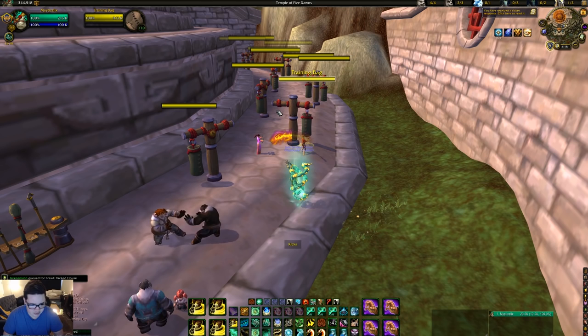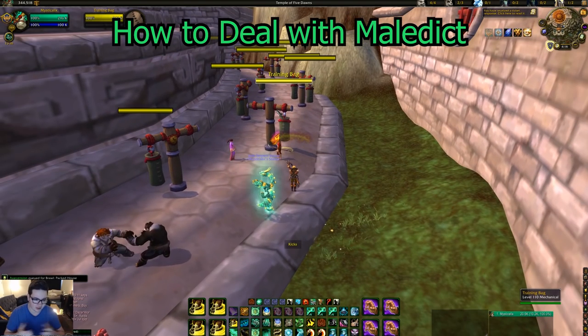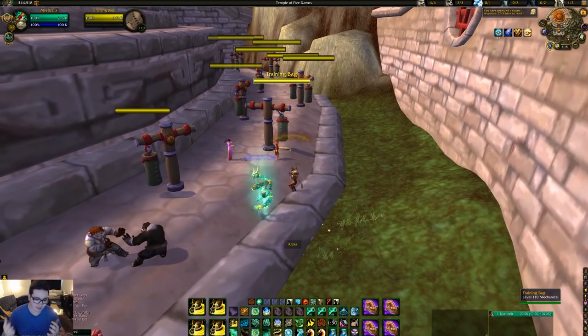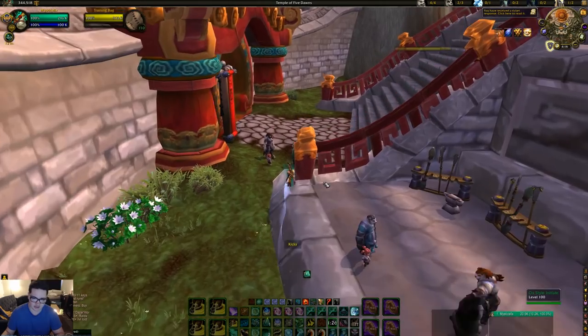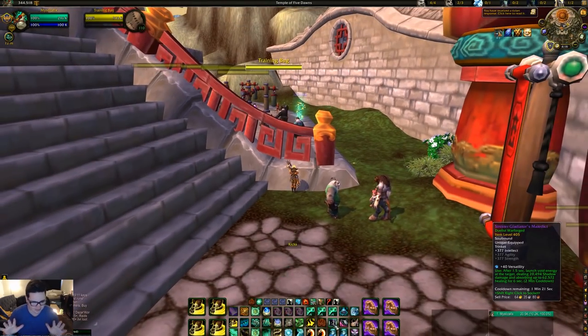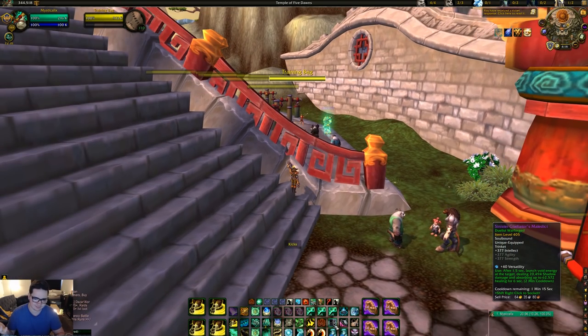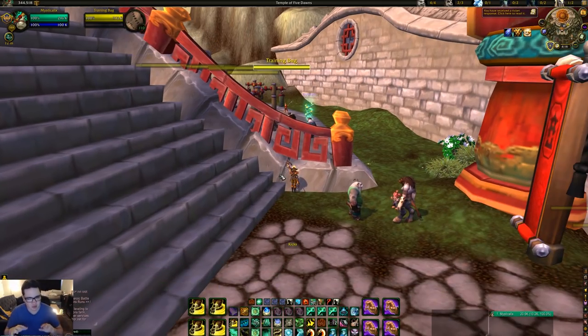You can use all those abilities to deal with Maledict. If through all those abilities Maledict still hits, obviously the number one thing is to dispel it. If you can't, and if your DPS can kite behind a pillar, you're better off waiting — it's only 6 seconds that the healing absorption lasts. Wait it out, then start healing. You don't want to waste mana healing through the absorption. So that's also an option.